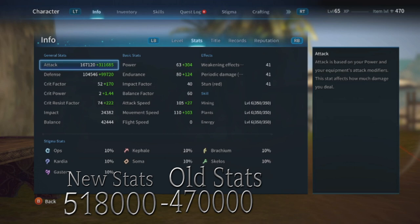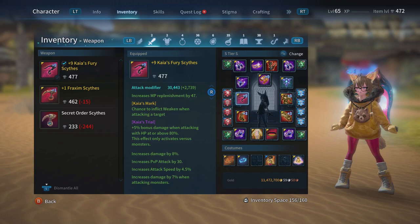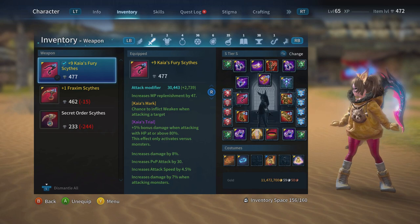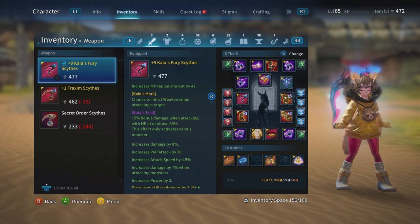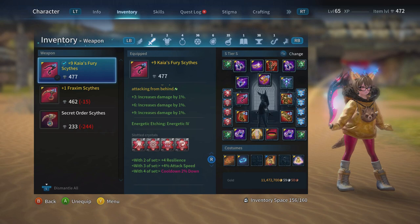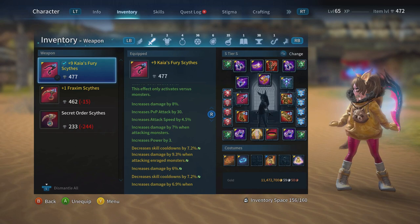So I'm gaining about 38,000 extra attack going from base Kai's to Kai's nine — pretty much already about 40,000. But it doesn't stop there. I also get a five percent bonus when attacking with HP above the 80% mark, and increased damage at plus three and plus nine. Combining those two together, it's like I'm doing increased damage by about 8 percent just by keeping my HP above 80%.